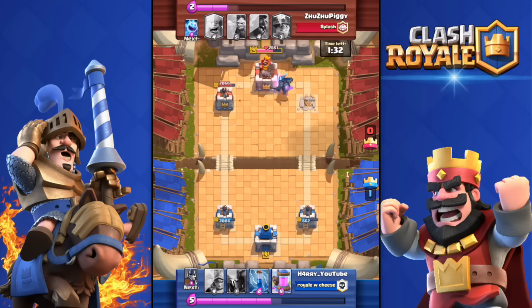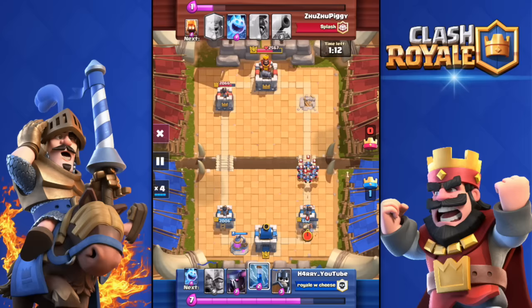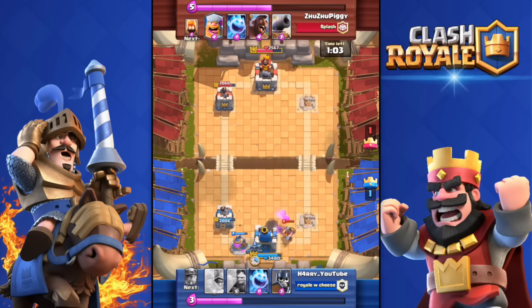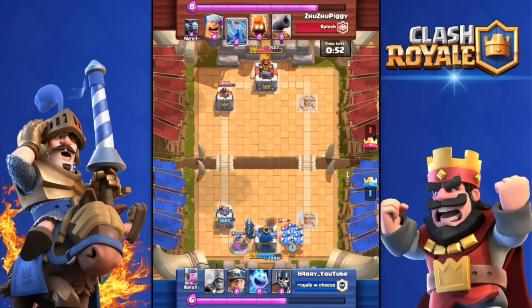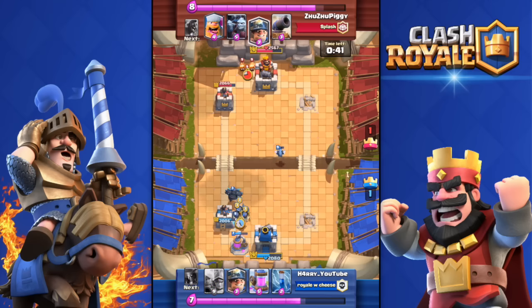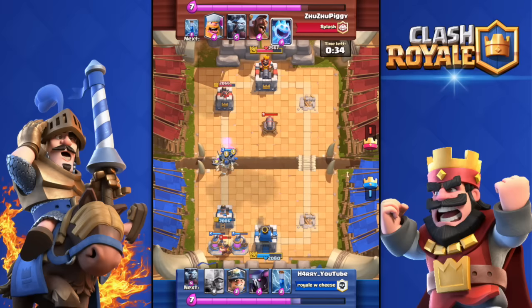I'm winning one to zero. I throw in a Collector going into double elixir. He throws a Miner with his Minion Horde and gets my tower — I tried a Zap spell but it wasn't enough. So it's tied up. With double elixir active, he's pushing hard for my King Tower with his Hog Rider. I counter well with Ice Spirit. I was a bit confused and not deploying troops, but I get back on track with Guards while he sends a Miner at my Collector.